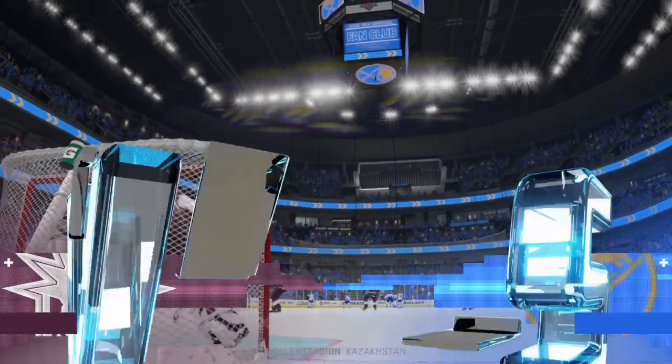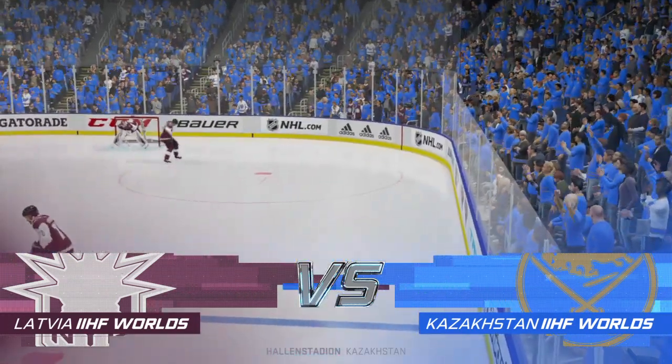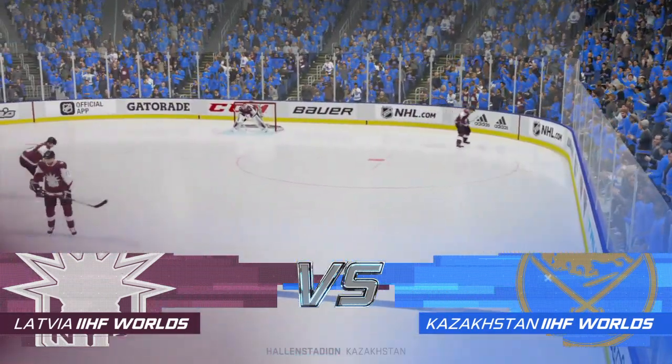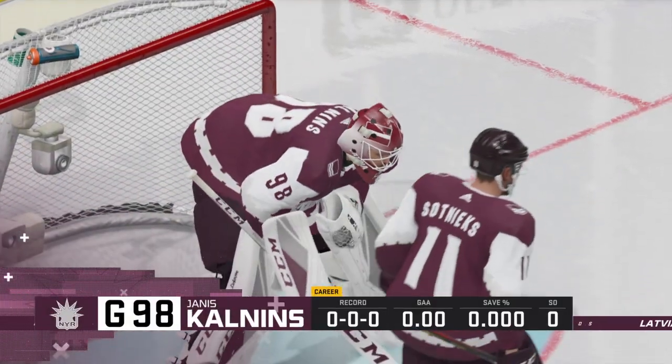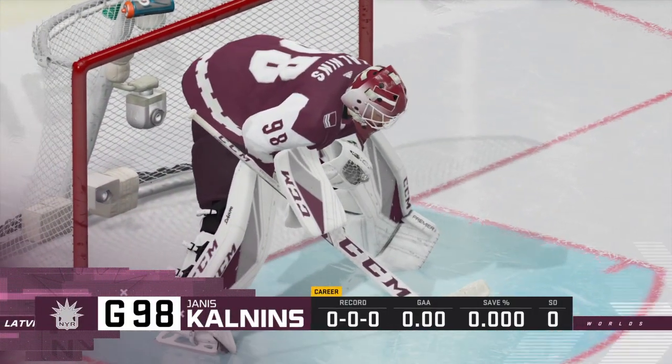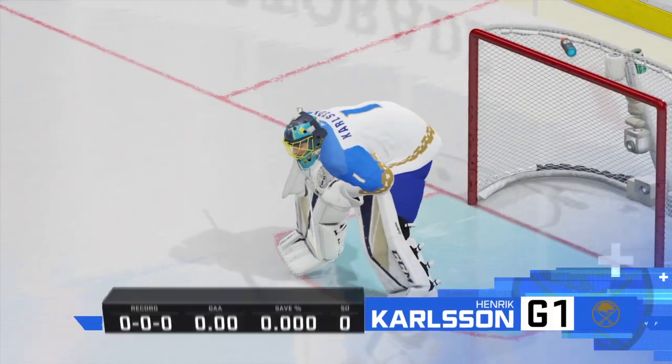Welcome back here on EA Sports along with Ray Ferraro. I'm James Cebulski. Looking forward to this one. Dawes is one of those players who is worth the price of admission. He can do just about anything — he can skate, he's got good sides, he uses his body to protect the puck, he can shoot it. Dangerous offensive player.